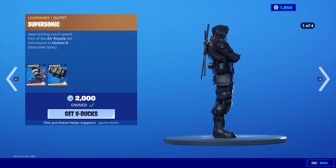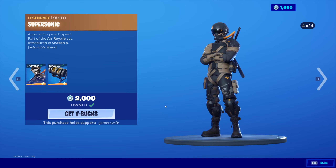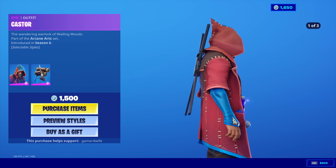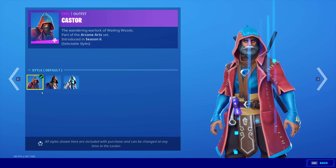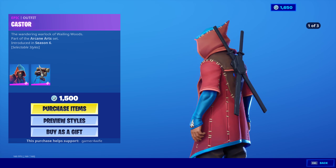Supersonic is back, comes with four preview stars — 2000 V-Bucks. We've also got Caster, comes with the bat bling Spellbinder and preview stars as well — 1500 V-Bucks.